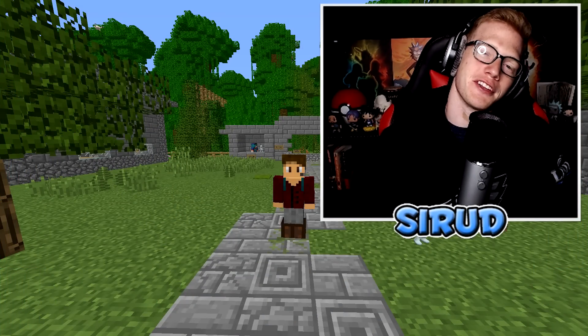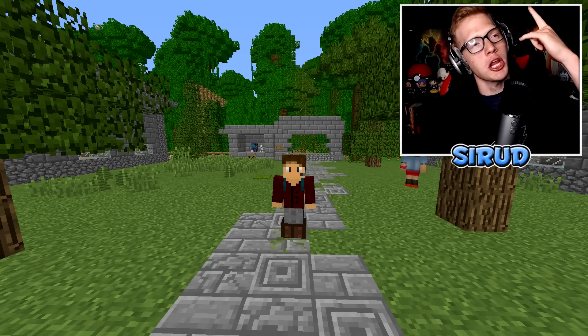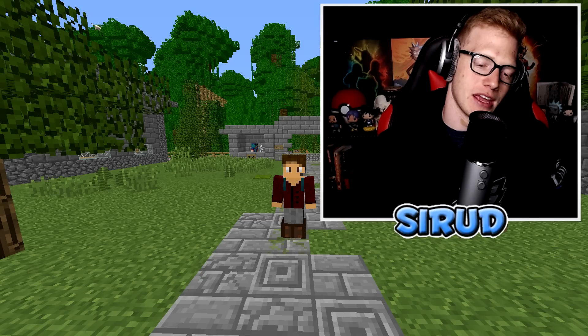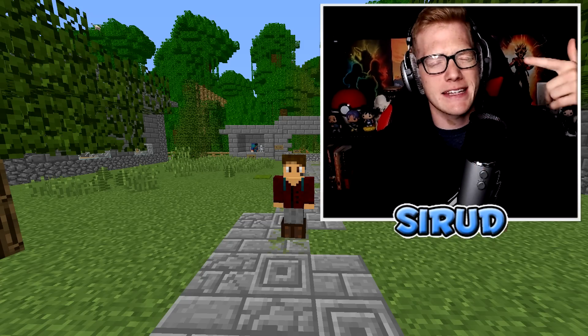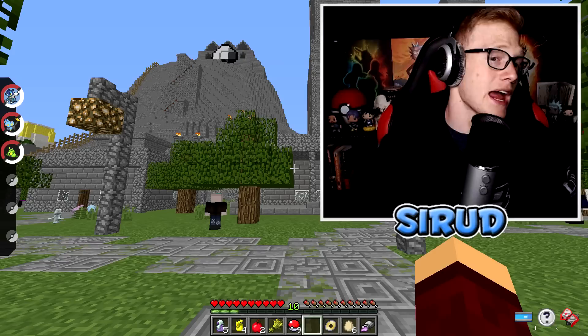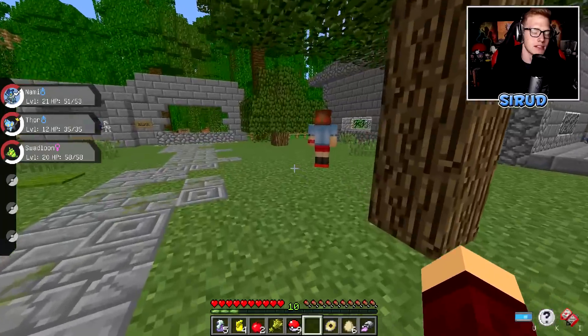Ladies and gentlemen, you are all looking at a gym badge holder. Last episode, we absolutely destroyed the rock gym — well, we didn't really destroy it because he beat us the first time, but then we got him the second time, easily. It was a cakewalk. But that's not all that happened: we also managed to evolve two of our Pokémon. We now have a Frigatier and a Swadloon named Nami and Swadloon.